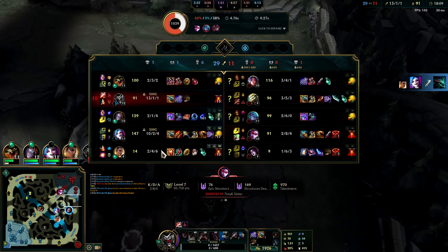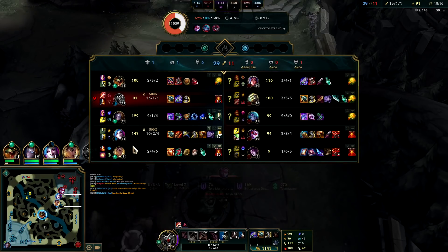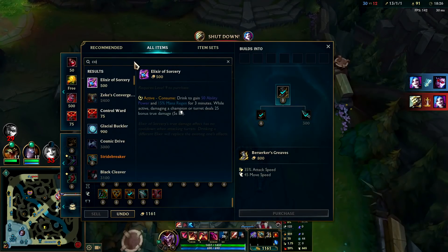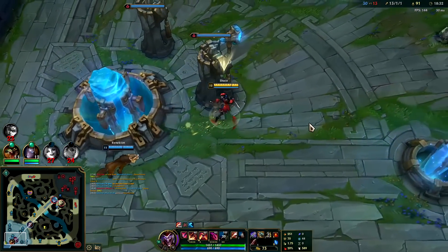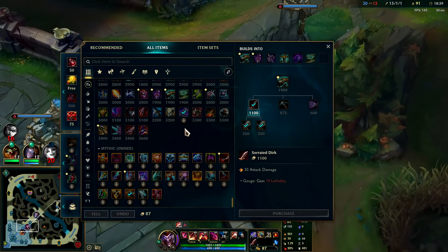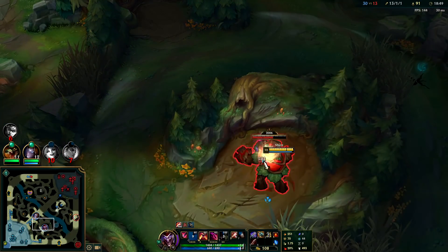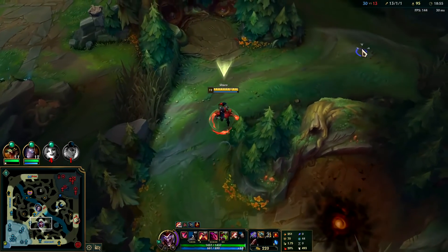We're missing tier 2 boots which is making this harder than it needs to be. I think we'll go Berserker's — I don't normally go Berserker's on Shaco but with this build it kind of makes sense. We could go for more on-hit or damage like Collector. I say we go Collector into IE — so we have giga on-hit and giga crits — basically the highest damage output build you can put on Shaco. BotRK isn't the highest damage item actually since it's only 40 AD, but the utility of the lifesteal and slow is super valuable.